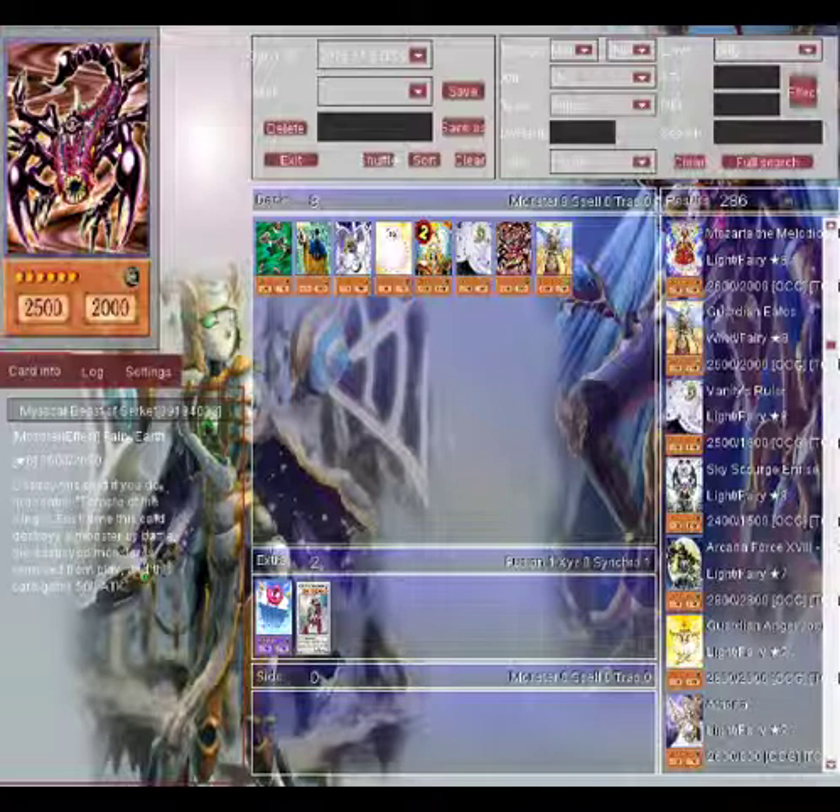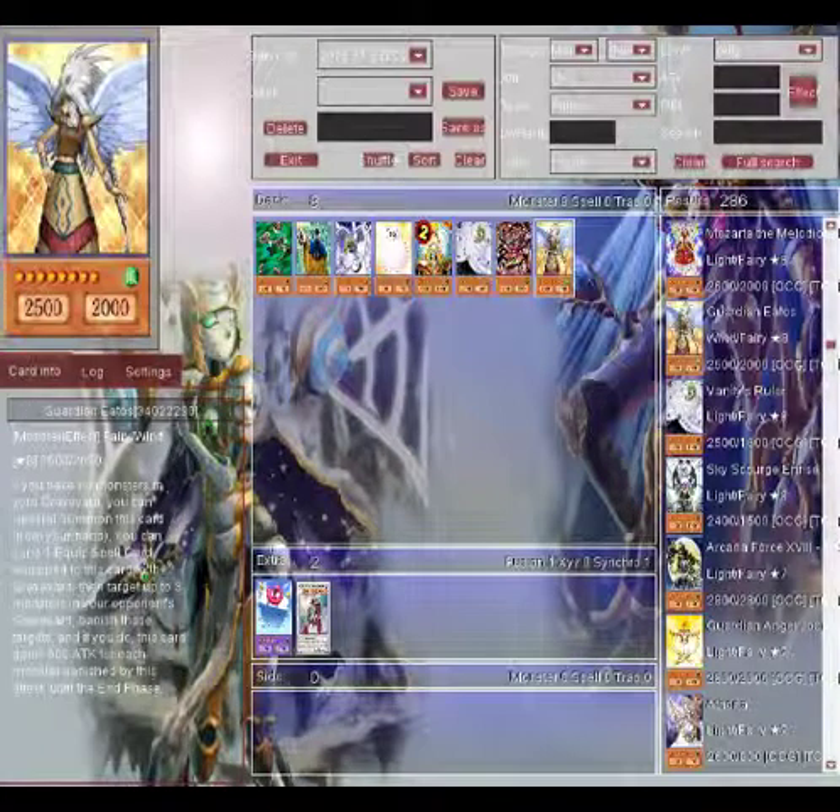My number one, and probably one of the most heart-touching ones on this list, is Guardian Eatos. Now I'm not a Raphael fanboy, even though I respect Raphael. People ask me why I like Guardian Eatos, and it's because Guardian Eatos from the anime reminds me of my fiancée dancing. In the anime — spoiler alert, though this was over ten years ago — Raphael was consumed by darkness, but thanks to Guardian Eatos, he was set free. Guardian Eatos saved him from his inner darkness.